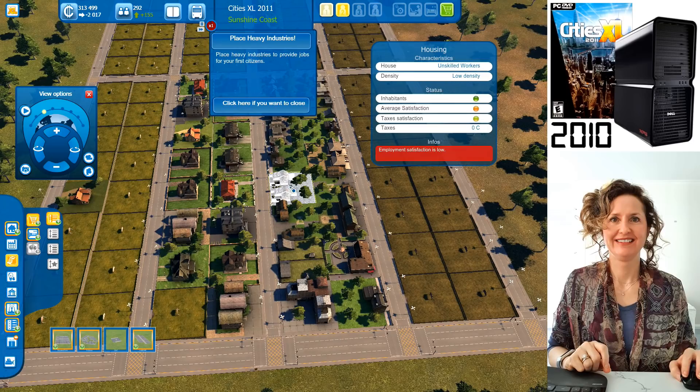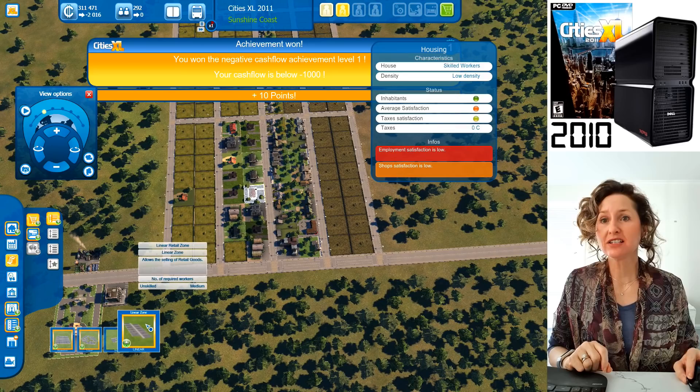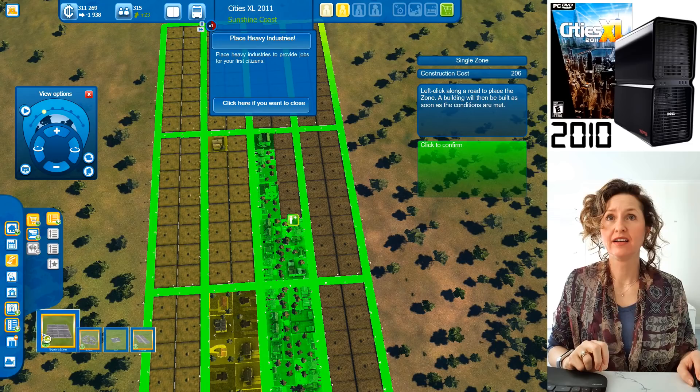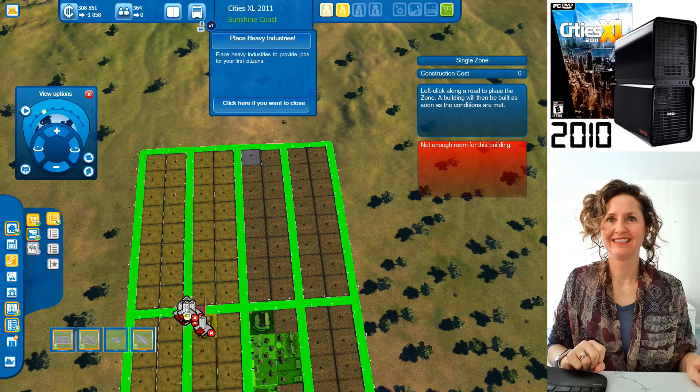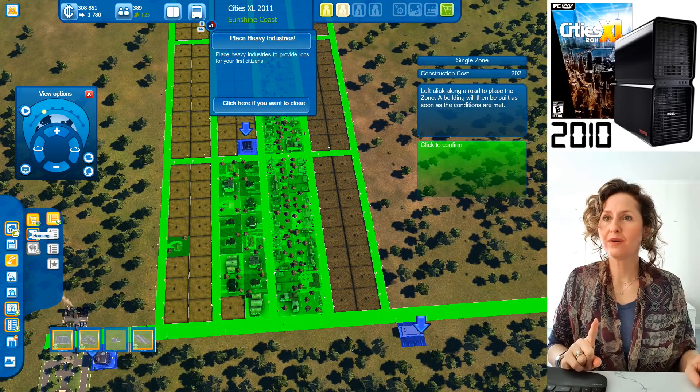What are people feeling? Satisfaction is low — this person doesn't feel there are enough shops. So let's do another shop. You can actually bulldoze a single house and put a shop there instead. The yellow road color shows that people didn't have good access to shops, but now they do — all green means everyone's happy with shops.